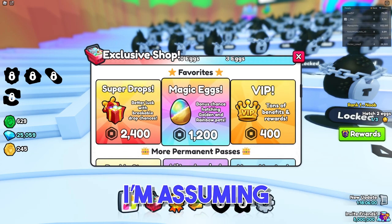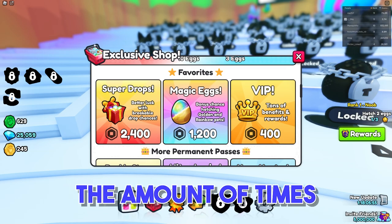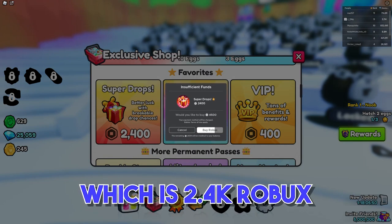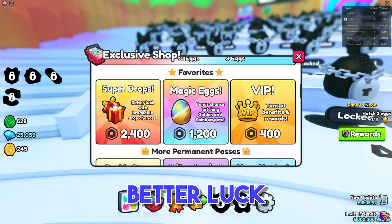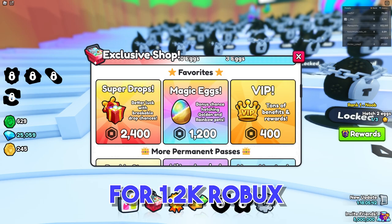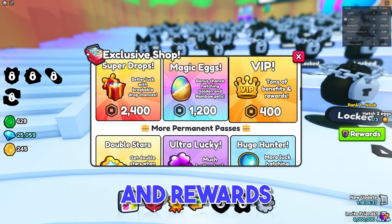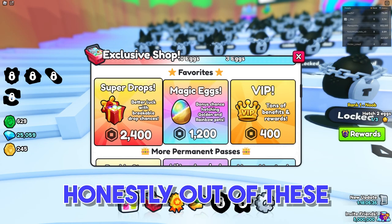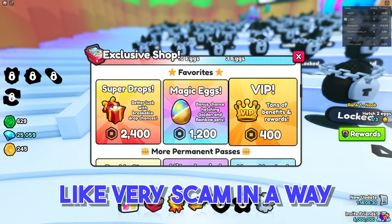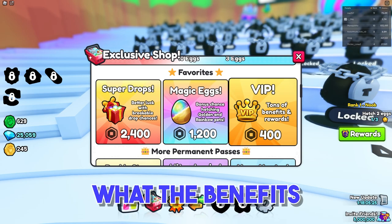Then we have some of the favorites — items people have bought throughout the time this game has been up. There's Super Drops for 2,400 Robux, Magic Eggs for 1,200 Robux with bonus chances at catching Golden and Rainbow Pets, and VIP with tons of benefits and rewards. Honestly, the VIP sounds very scammy, because it's just described as 'tons of benefits and rewards' and I don't personally know what those benefits are.